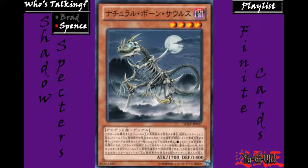Its effect is: this card is treated as a normal monster while face up on the field or in the graveyard. While this card is face up on the field, you can normal summon it to have it become an effect monster with this effect. This card becomes an Earth Dinosaur type.